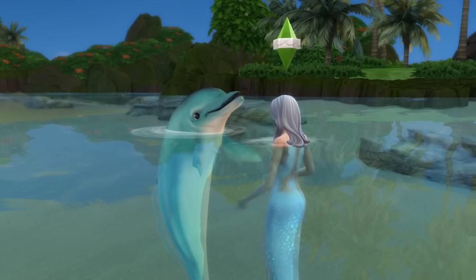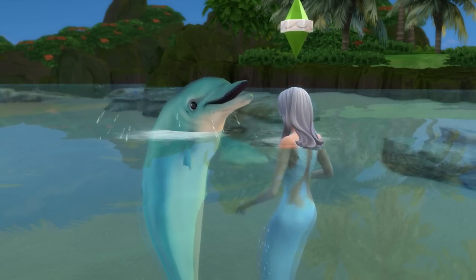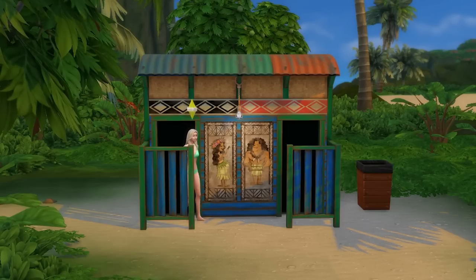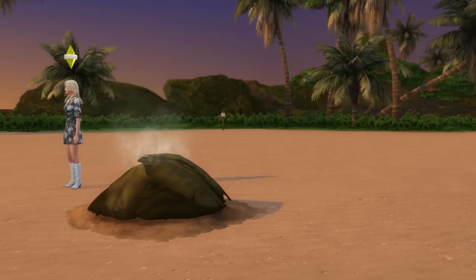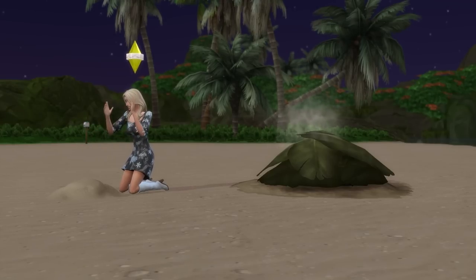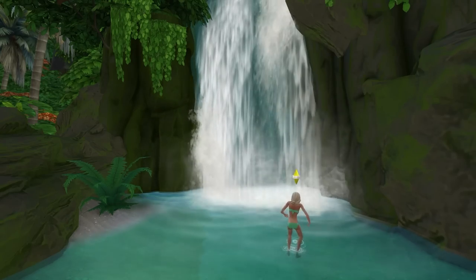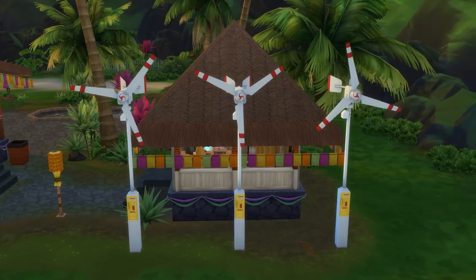Mermaids can also call over the Azua Dolphin whenever they like, which interacting with can replenish both their fun and social needs. There's a public bathroom located in each of the three Sulani neighborhoods, and the Sulani Volcanic BBQ Sierra object provides an incredibly natural-looking way for sims to have access to food. Overall, off-the-grid living is a pretty awesome and unique way to play, and doing so as a mermaid can feel even more seamless. If you also have the Eco Lifestyle Expansion Pack, that adds a lot of off-the-grid gameplay too.